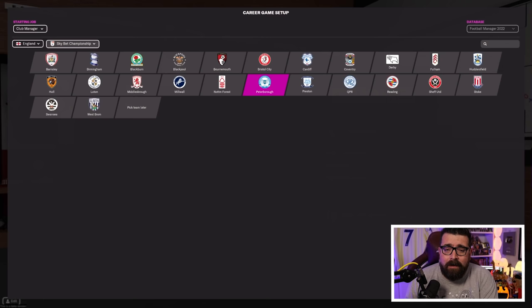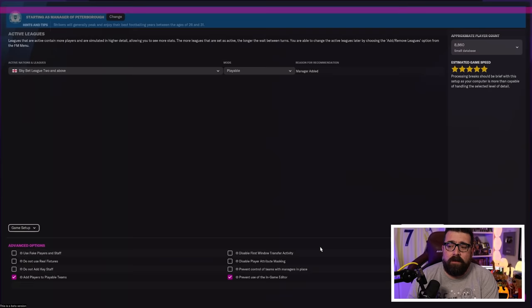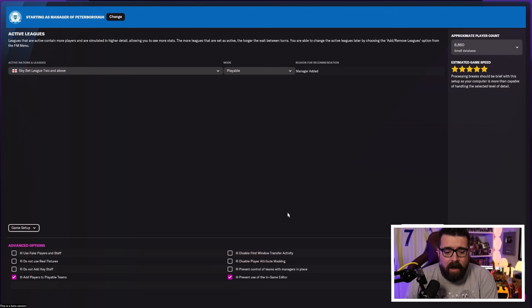You can just hit Quick Start and have the game do everything else for you, but I'd recommend going into Advanced Setup because there are things worth tweaking. You can select which leagues to load — by default we just have England League Two and above on a small database, which gives a rough player count of around 8,860 players. Based on your league selection and PC specs, the game gives you an estimated game speed rated out of five stars.